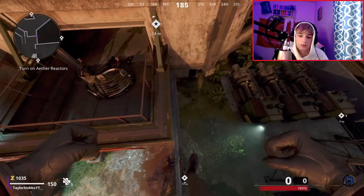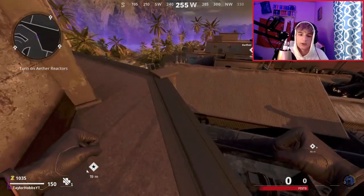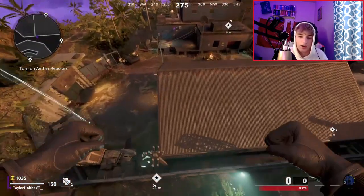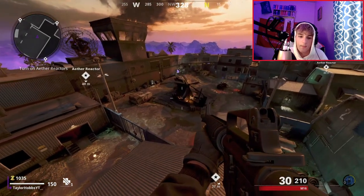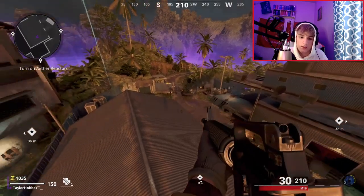Now what you want to do — I don't know why it cut right there — but you just want to jump and keep going forward. You want to slowly walk, and once you get to where I am right there, you can just jump over. You want to mantle over the wall, the invisible barrier. Once you do that, you can see that you're floating.